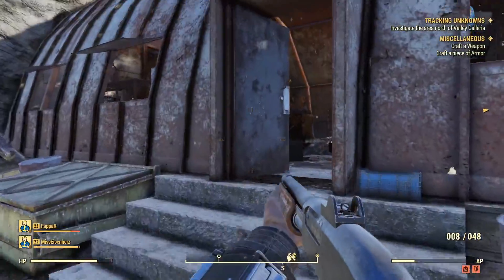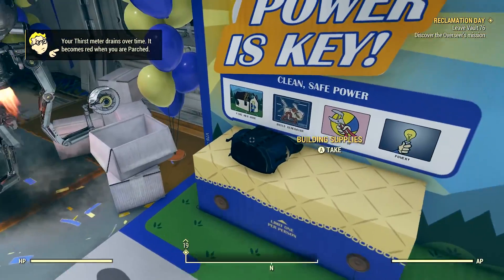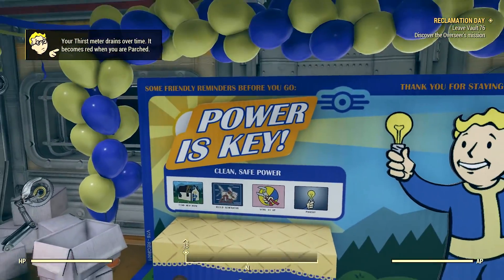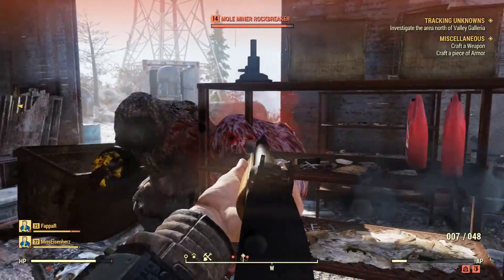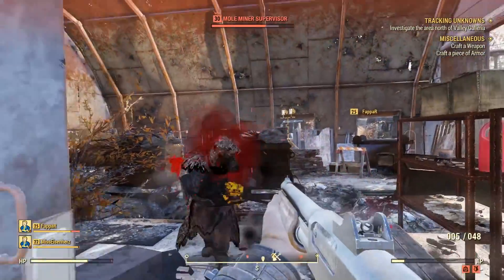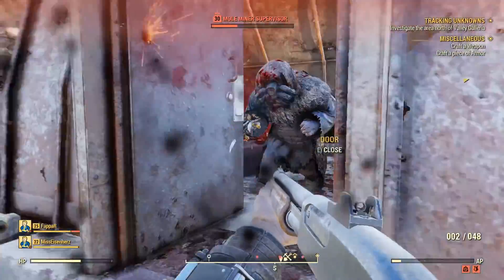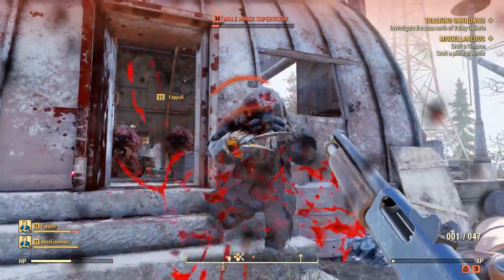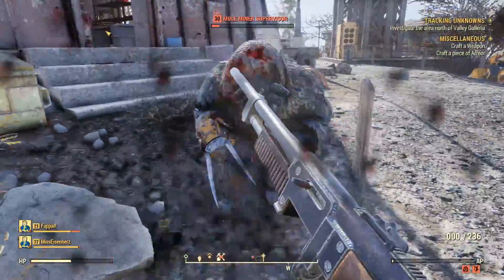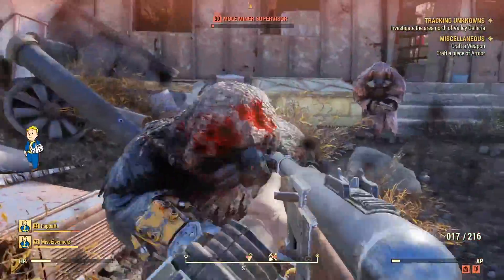Something else interesting here — it seems like some of the rewards you can get from these are going to be particularly valuable. One such one is a backpack that amplifies your carry weight. I always found it particularly curious when you're leaving the vault in Vault 76 that you see this backpack on the ground, yet throughout the game nobody's found one. Well, seemingly maybe through these vault dungeons you can get the very valuable backpack as a reward and get an increase to your carry weight. There's a variety of other things you can apparently get as rewards here, such as a compound bow, as well as some attire or maybe things that will be particularly rare or only achievable through these vault dungeons.